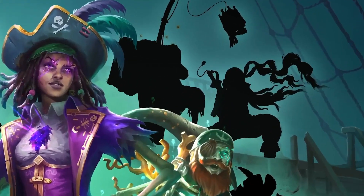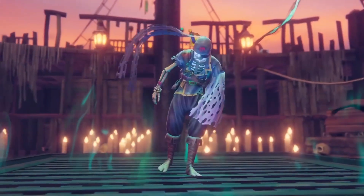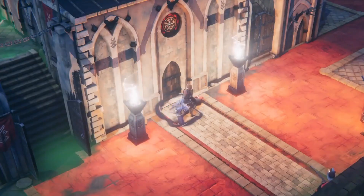In our first gameplay trailer we already showed you three of the characters, and now we're going to unveil a fourth one. His name is Toya and he's an undead ninja pirate, which is pretty awesome in itself. He has the ability to teleport around long distance, which makes him very strong.